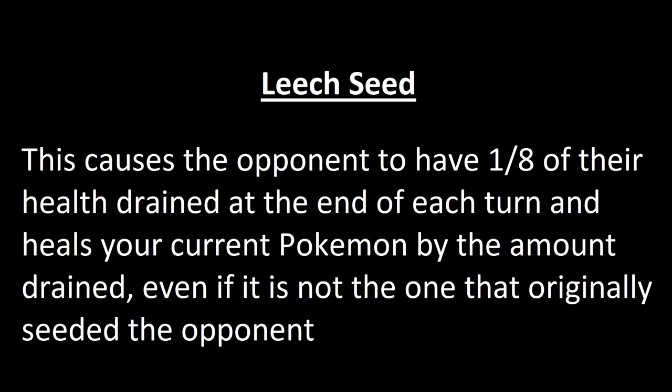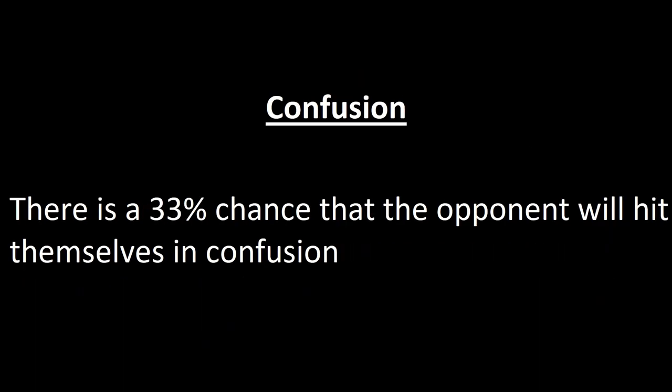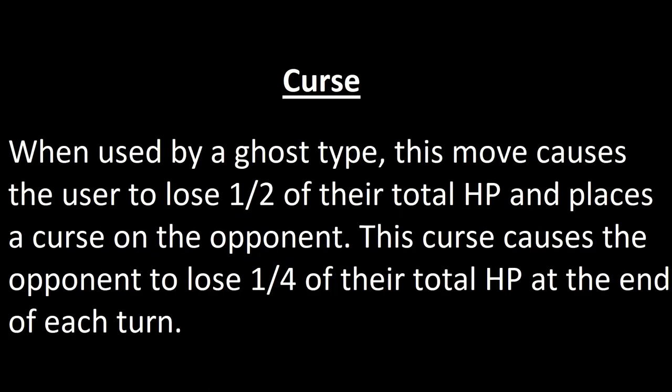Leech Seed causes the opponent to have 1/8 of their health drained at the end of each turn, healing your current Pokemon by the amount drained. Confusion gives a 33% chance the opponent will hit themselves. Curse is only useful if used by a Ghost type — it causes the user to lose half their total HP and places a curse on the opponent, causing them to lose 1/4 of their total HP at the end of each turn.